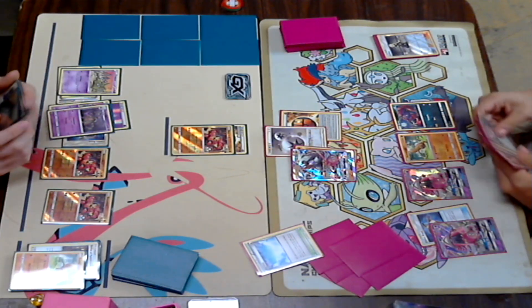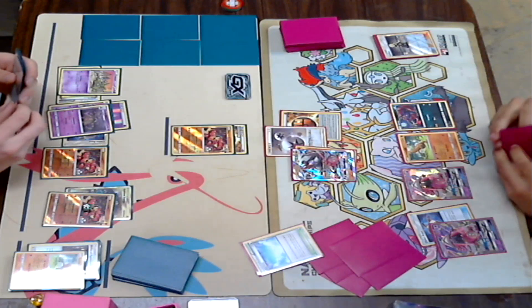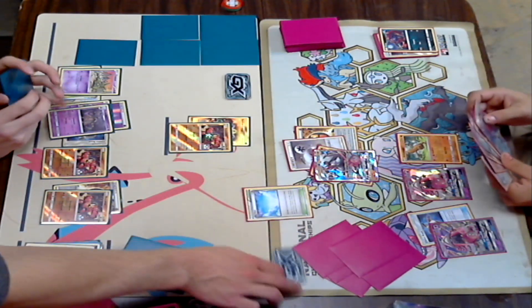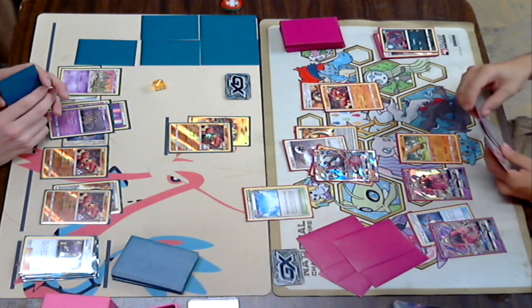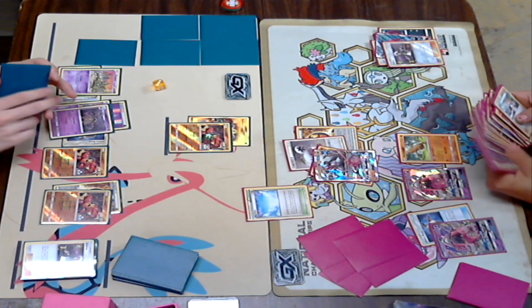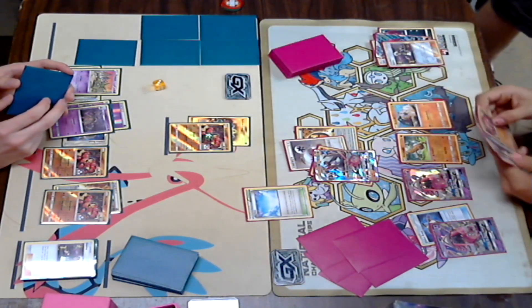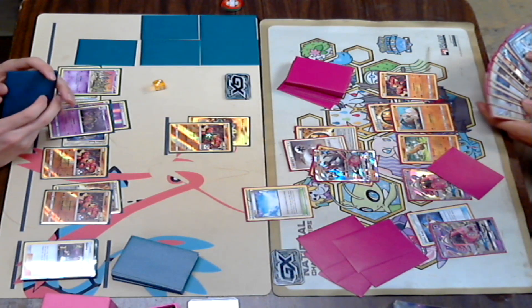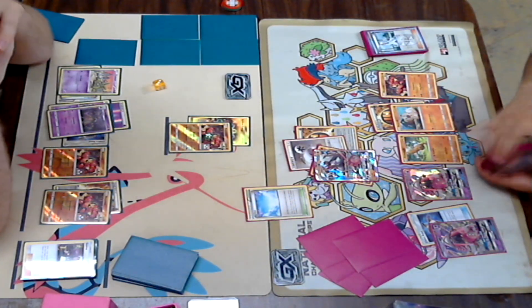Really important — you really need to start taking prize after prize since you are trading two-prize attackers with Dylan's one-prize attacker. If Dylan wants to limit Kira's bench again, he'll have to dig for one of his Rescue Stretchers. Looks like Kira's going to Ultra Ball away a Zoroark and a Guzma. He's just focusing on Lycanrocs at this point — he is not going to give his opponent any leeway with Zoroark, which is kind of strange since he does play Weakness Policy.